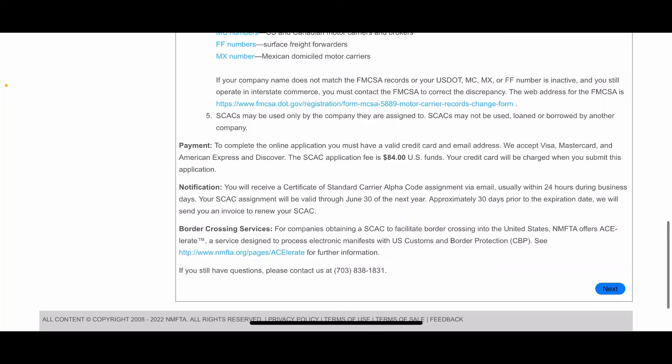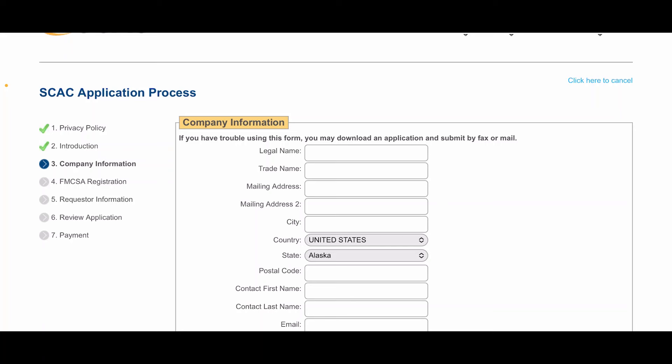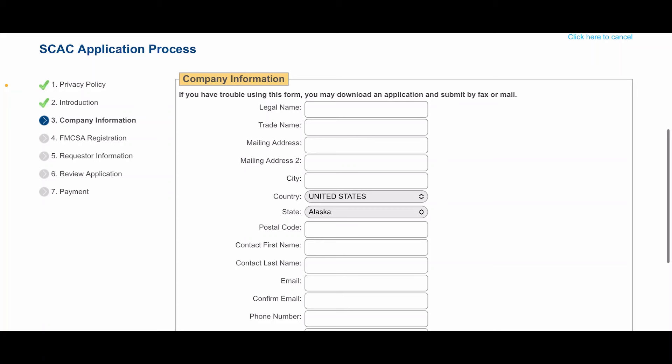The rest is pretty much self-explanatory: your business legal name, trade name, business mailing address, and so on. The next section is your FMCSA registration, which includes your DOT number and MC number, then your requester's information — the person who owns the business. Review your application and make the payment, which is $84.